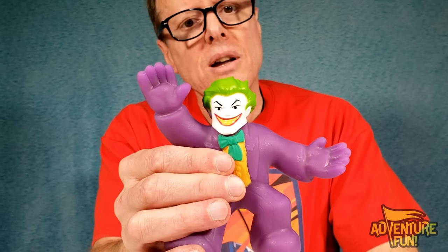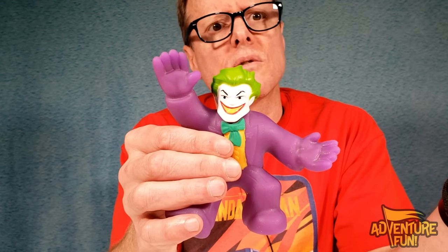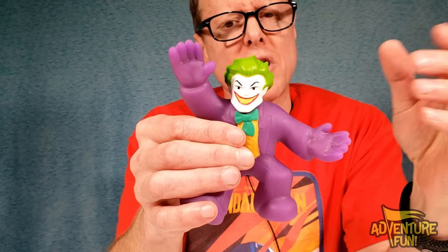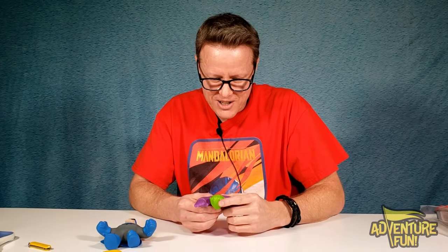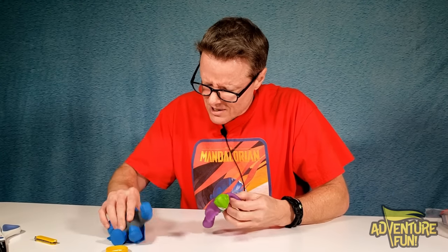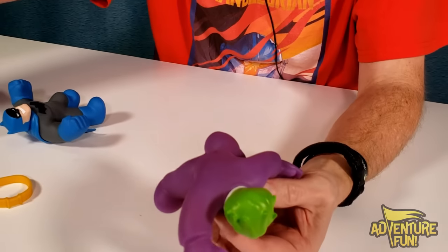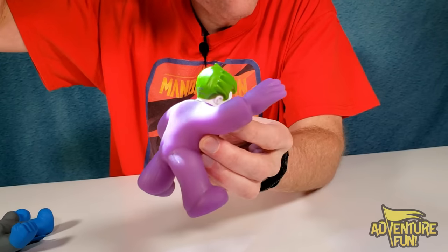Now let's take a look at the Joker. Look at that mug — he's just happy, he's always happy. Hey, with the chemical spills he's been through, he's got to have a good laugh to pull himself up by his bootstraps. Let's take a look at the back of his neck. All new material, content gel. His skin seems a little sparkly — just a little bit sparkly. He twinkles.